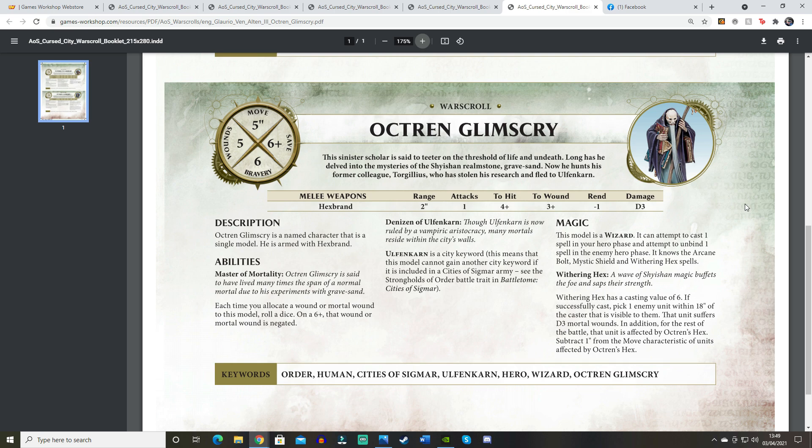The -1 to Move from Withering Hex is decent — it doesn't stack, but reducing a unit from 6 to 5 inches of movement could make a real difference and might influence whether your opponent decides to run or not. Because he's Ulfenkarn only and Unique, he can't take command traits, artifacts, or access city-specific spell lores — for example, Living City spells are for Living City wizards, which he is not. It'd be great if they released Ulfenkarn city rules in a future White Dwarf.